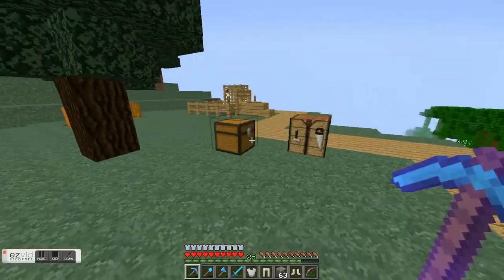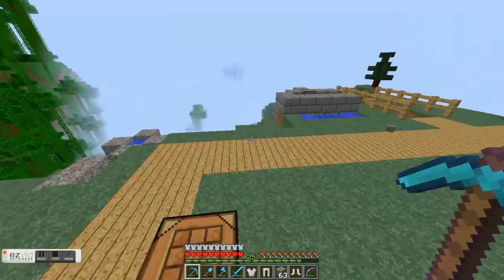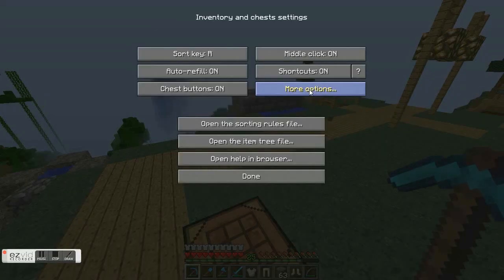You can also do some customized sorting rules. As you can see, you open the sorting rules file, and if you're good at code, you can modify that for yourself. I have no idea how to do that, so I won't go into much more detail.